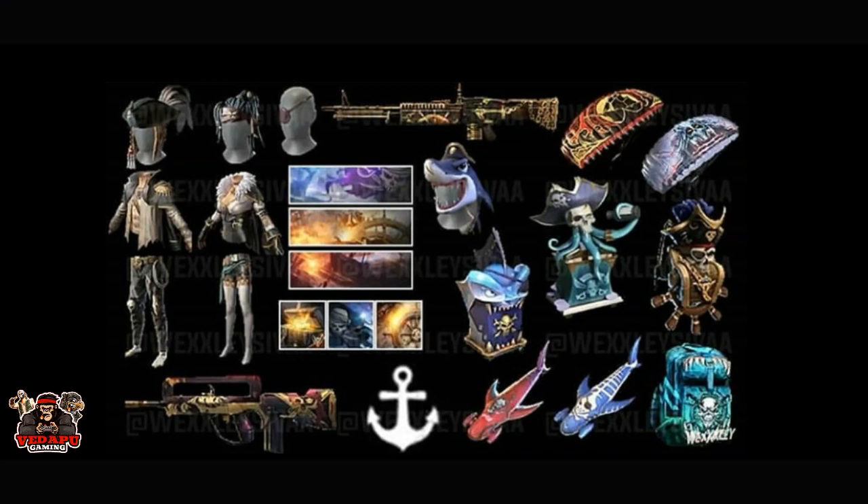In Elite Pass Season 18, I will show you the image. You can see the bundle, the lady engines, and there are 2 guns, flames, a loot box, bags, and other items you can get.